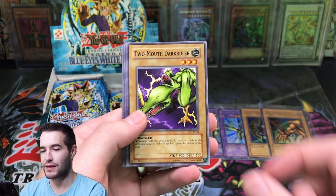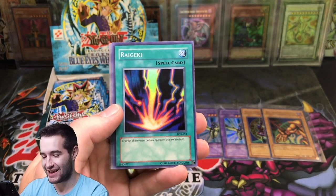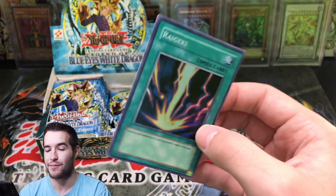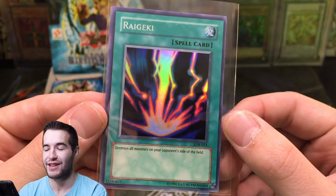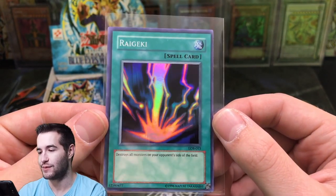Skull Servant. Two Mouth Dark Ruler, Drooling Lizard. And a Raigeki — check this out. We got a Raigeki Super Rare — one of the best Super Rares in the set, my favorite for sure. Destroy all monsters on your opponent's side of the field. That is incredible. It's that sweet lightning bolt. I love it.